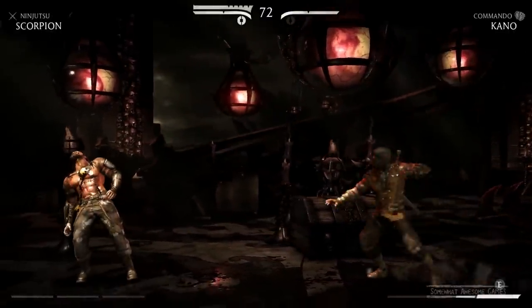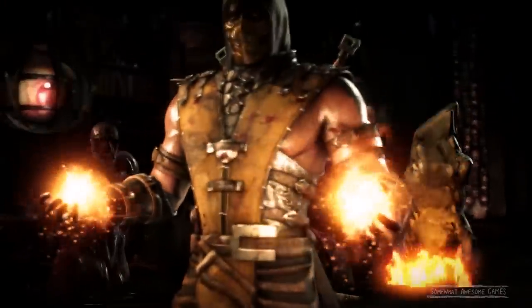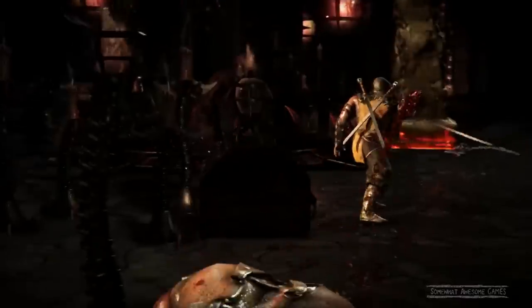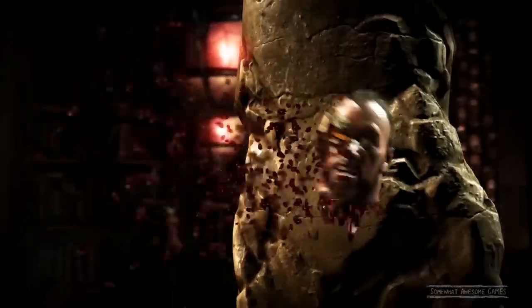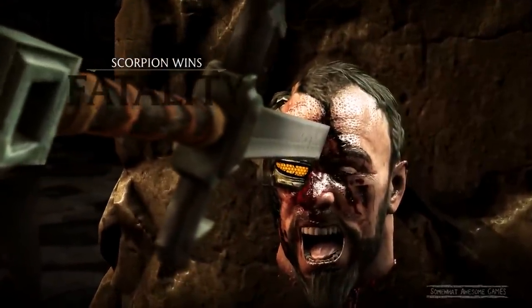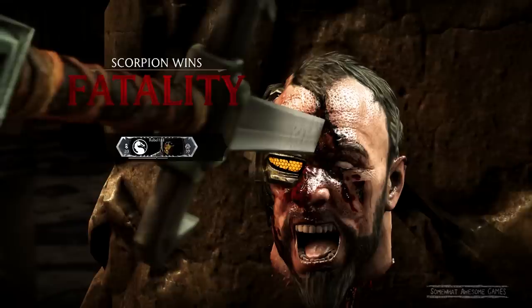I like to end on the x-rays because it feels like they should be dead. Kano got wrecked. The fatality is down, back, forward, up — that's a mid-range fatality. So you've gotta be in a certain position to pull these off. Scorpion wins! Fatality. That one was pretty brutal — I think the other one was better though.